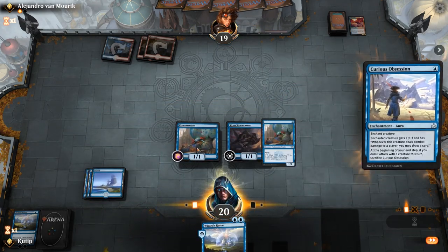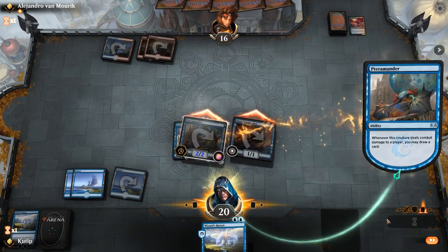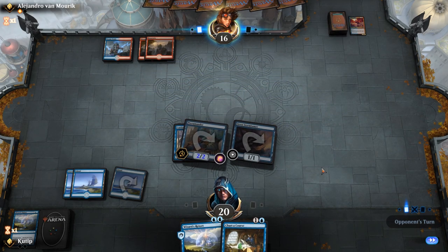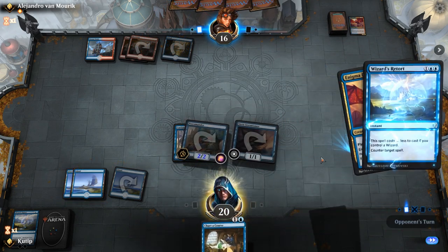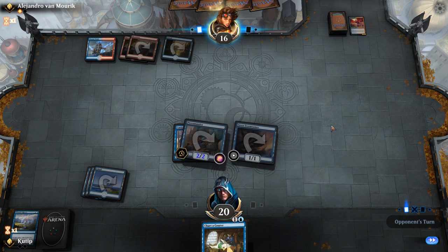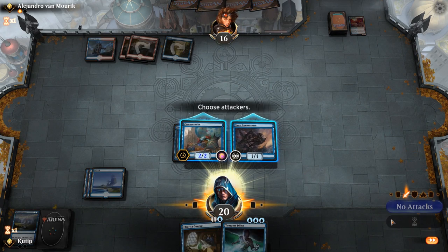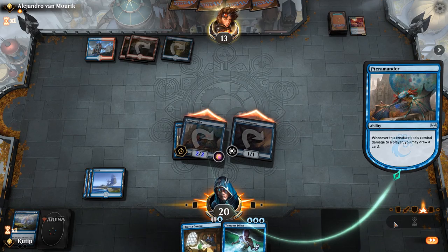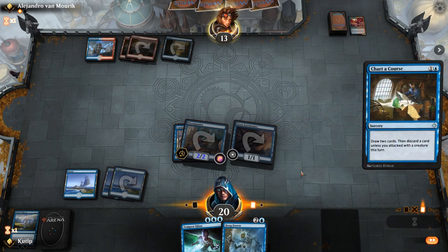Now we need to draw gas. Looks like this is working fine. Charter Course — I'd love to play that but I want to keep Wizard's Retort up, because otherwise they are going to play a Crackling Drake or another Enigma Drake, and if he has a spell I'm going to be so mad. Okay, he doesn't — luck seems to be on our side, at least a bit. Attacking first, then I'm going to play Charter Course. Let's see what we draw first — Deep Freeze. Charter Course is fine — another land plus a counter spell would be cool.